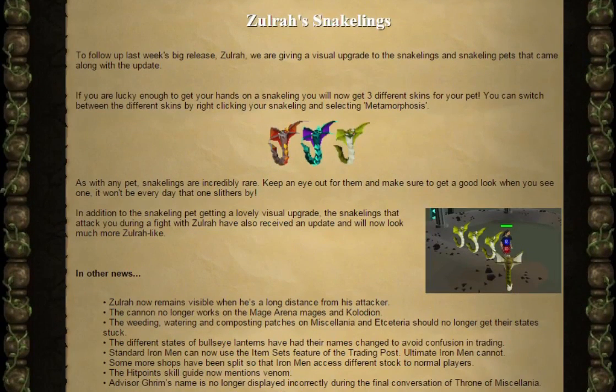Zora's Snakelings. To follow last week's big release, they're giving a visual upgrade to the Snakelings and Snakeling pets that came along with the update. If you're lucky enough to get your hands on a Snakeling, you'll now get three different types of skins for your pet. You can switch between the different skins by right-clicking your Snakeling and selecting Metamorphosis. As with any pet, Snakelings are incredibly rare. Keep an eye out for them, and make sure to get a good look when you see one.